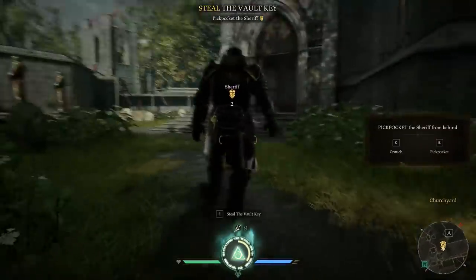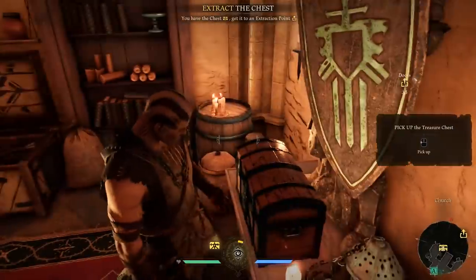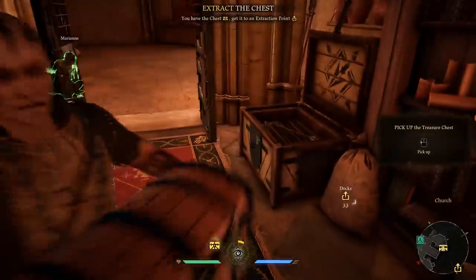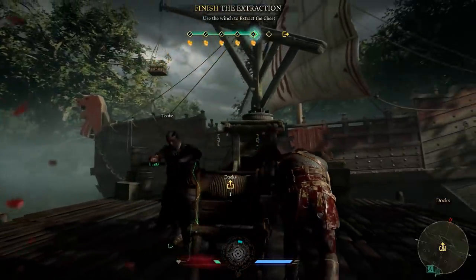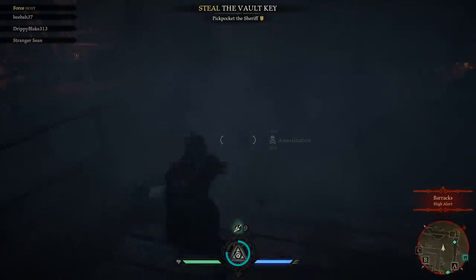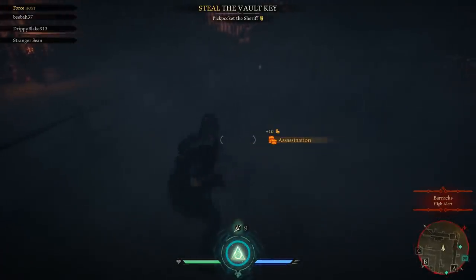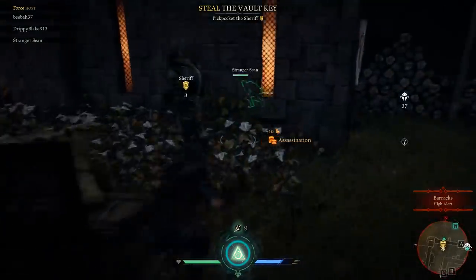It's a pretty straightforward process. First you have to steal a key, then you take that key to a vault, and then you finally extract the treasure. But it isn't as simple as A to B to C, as the whole rest of the game revolves around trying to complicate that process. For one, the key is held by the Sheriff, an unkillable NPC that can one-shot players.